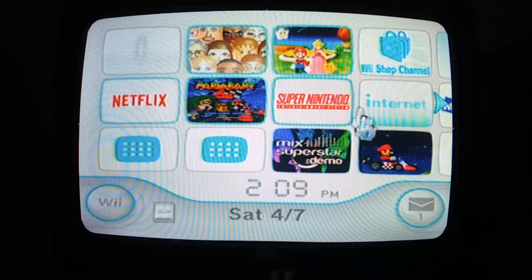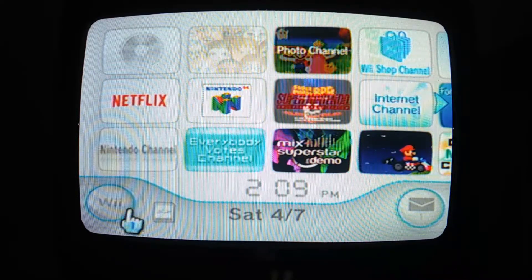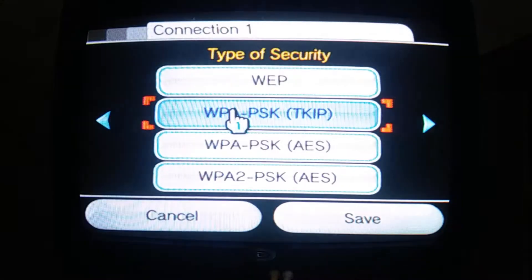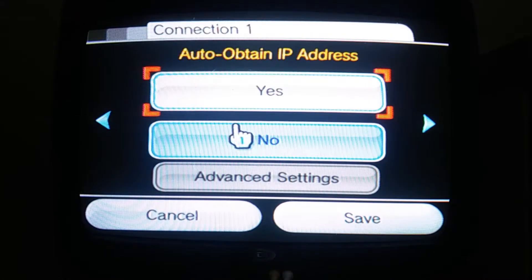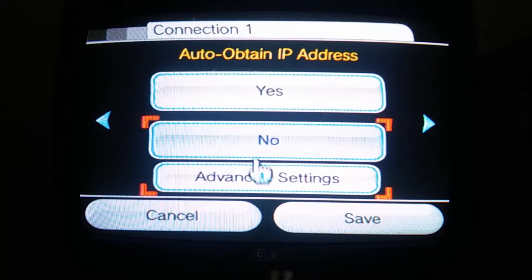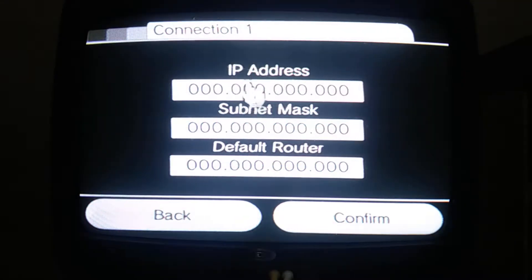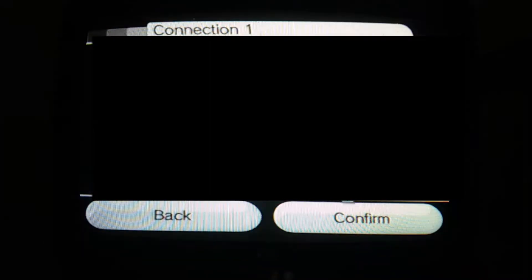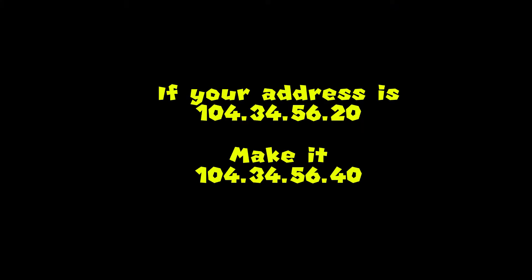On your Wii, go to Wii Settings and to the Internet tab. Click on the connection your Wii is currently on. Go two times to the right to find your IP address settings, where it asks if you want to auto-obtain it. Click No and then Advanced Settings. Here you have three options. Click on IP Address and type the router's IP address — however, on the last digit, add 20 numbers to it. For example, if the last digit is 5, make it 25; if it's 84, make it 104.